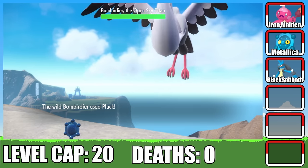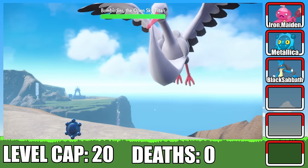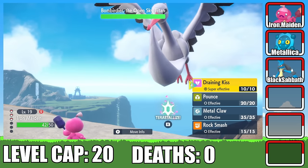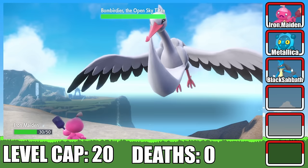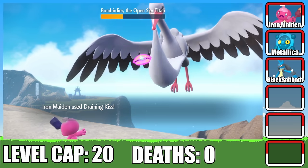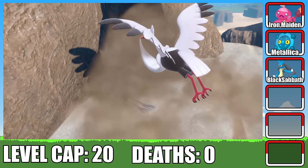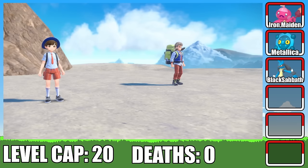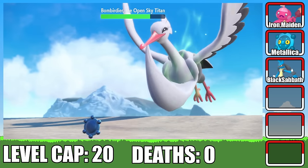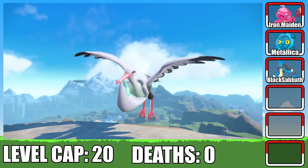With our Unyielding Steel team stronger than ever, it was time to face the next Titan, Bombardier. I start with Metallica and play it safe by setting up Reflect. Then I make a strategic switch to Iron Maiden. Thanks to our type advantage and the protection from Reflect, Bombardier's attacks barely dent us, and our Draining Kiss does respectable damage. Round 1 ends in victory. We enter the second round with Arvin — same strategy, set up Reflect, switch into Iron Maiden, and it ends in another resounding victory.